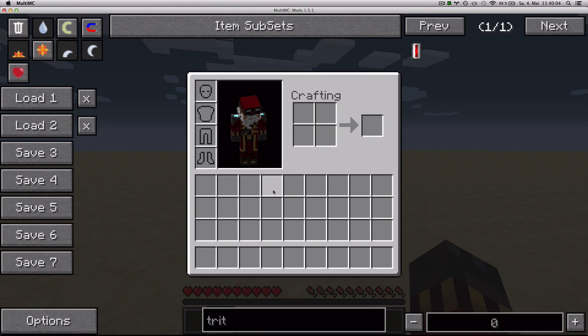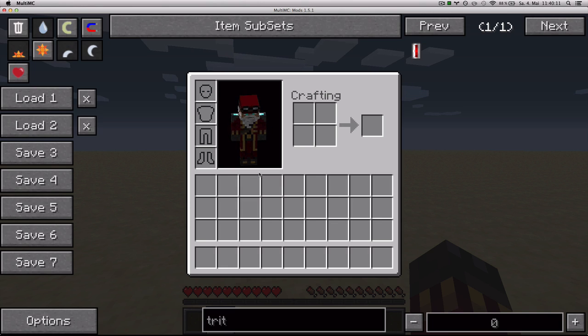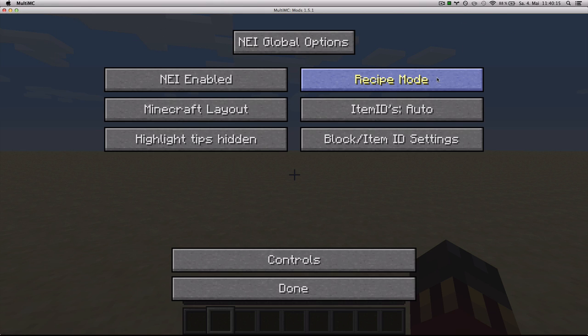Now, if this interface doesn't appear, then try pressing the letter O, which hides and shows the interface. You might also want to go to Options, down here, and make sure that Recipe Mode is on.